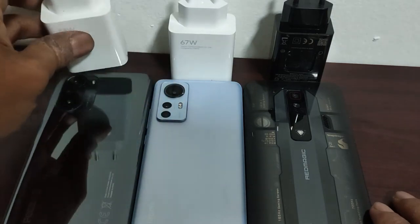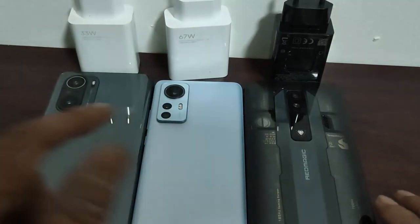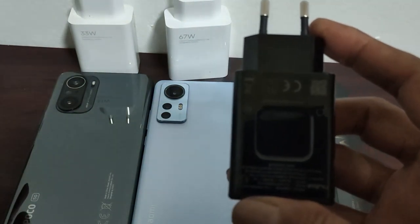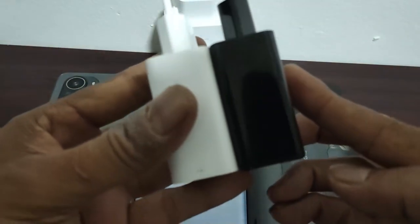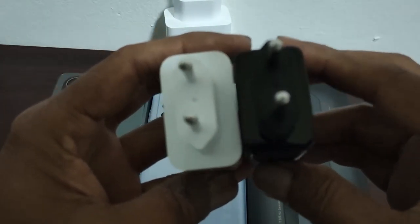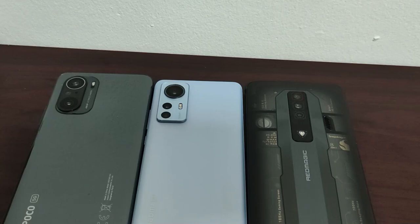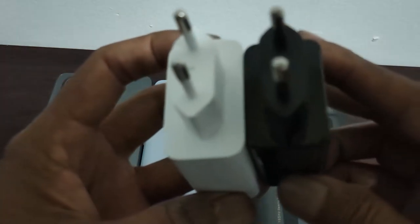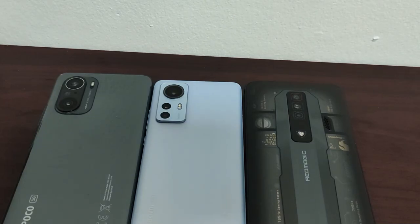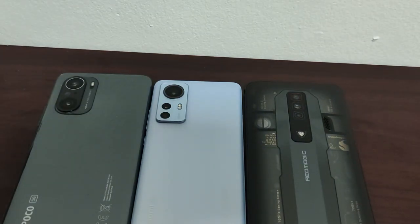The charging bricks: 33 watt for POCO F3, 67 watt for MI 12, and 65 watt for the Nubia RedMagic. The size is more or less the same, a bit smaller than the 33 watt. Xiaomi is still using USB Type-C on this RedMagic — actually Type-C is better and faster.